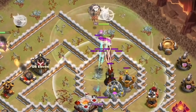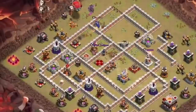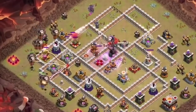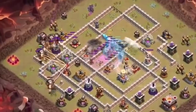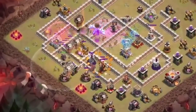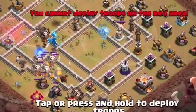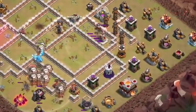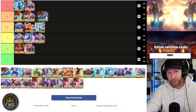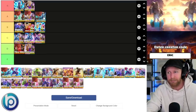Electron lava loon is very, very strong — very similar to blizzard lalo. It's just a clone or two, and you drop an electric dragon and a balloon out of the blimp. The balloon comes out first, gets cloned, and your goal is to take out the queen — either with the electron or your heroes on the side — then get the CC and ideally take out at least one major defense. If two multi-infernos are still up after the electron is done, you need additional spell support like freezes or a heal spell to push through.